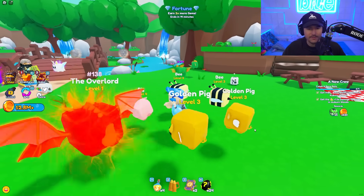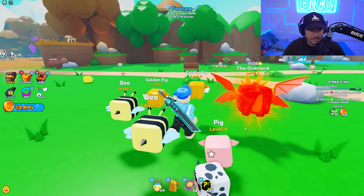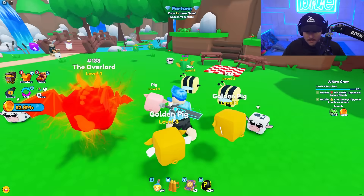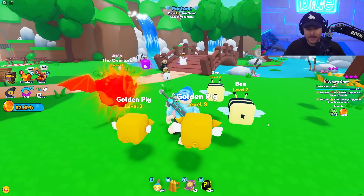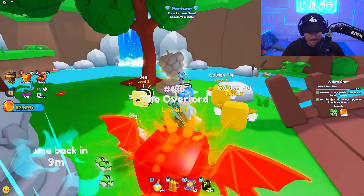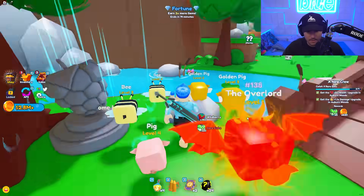So if you haven't played this game before, it's essentially like a Pet Simulator game but the pets are not in eggs. They're kind of just floating around. You have to go up to them, capture them, and they can be shiny and also a bunch of different rarities. I'm going to go ahead and claim these shrines right here to give me some awesome rewards.